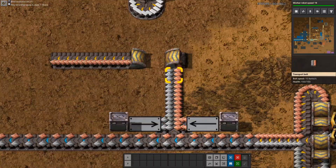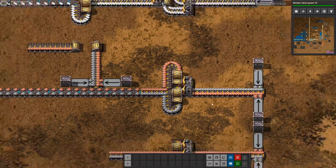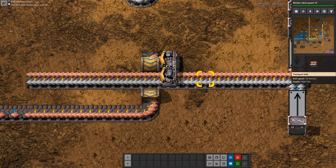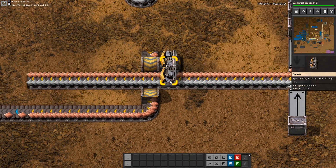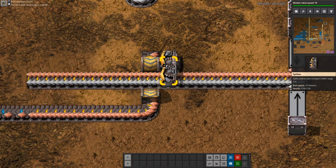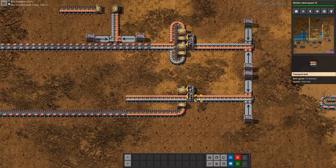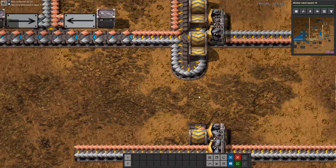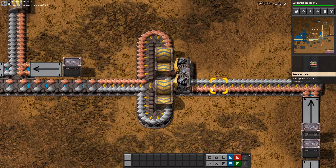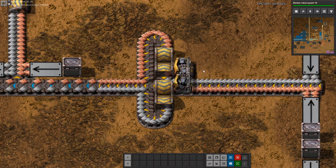If we don't want to block the iron plates from progressing any further, we can use this concept: we have a splitter before which allows the copper plates and the iron plates to pass on the left side, and on the right side we have an underground belt which allows only the copper plates to pass.